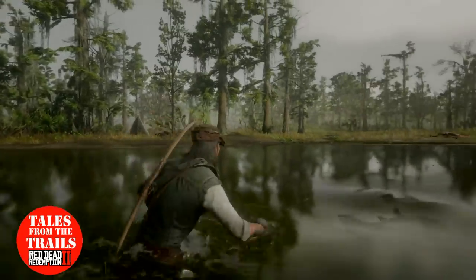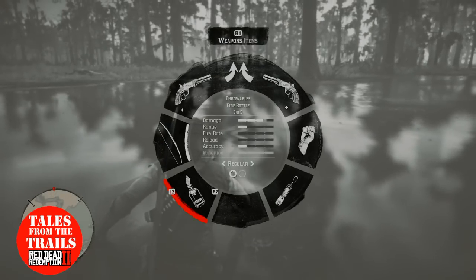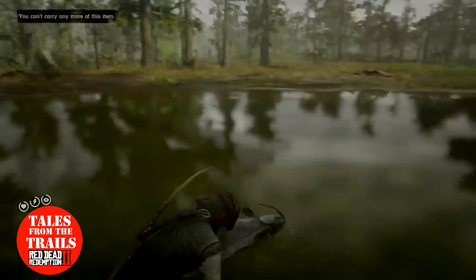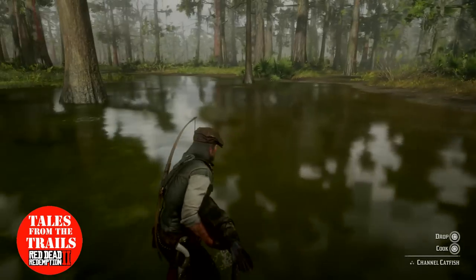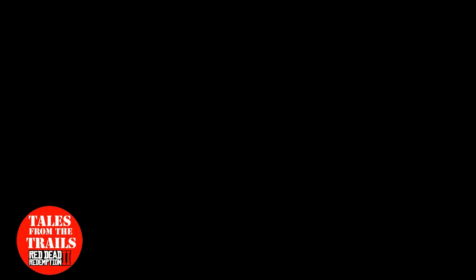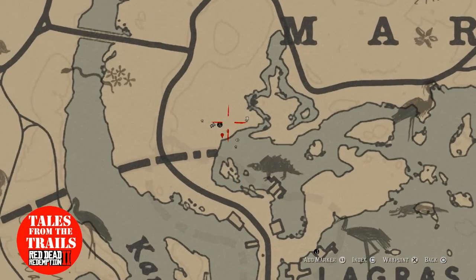There are very few alligators in this area. That's a big fish. Try a knife — there we go. And that is a channel catfish. Again, that was only one star because we used a knife on it. Fishing is the best way, or let them drown. But sometimes if you come to this area — I'll show the map — there are quite a few crocodiles to start with so I got rid of them.